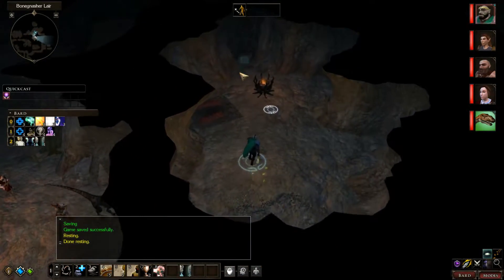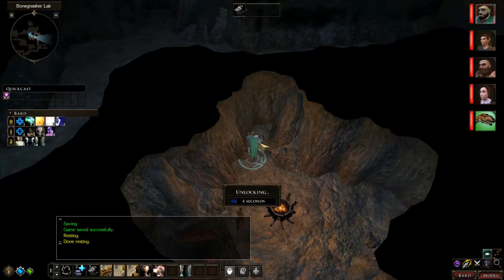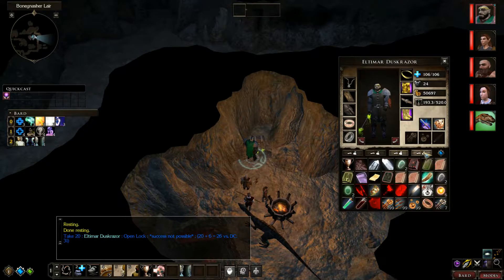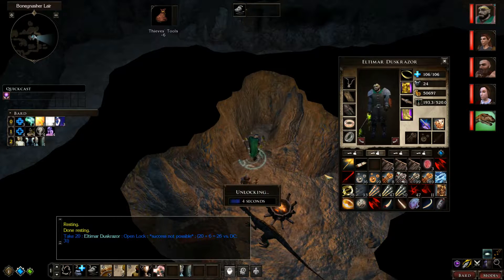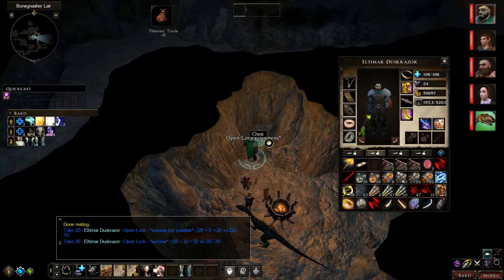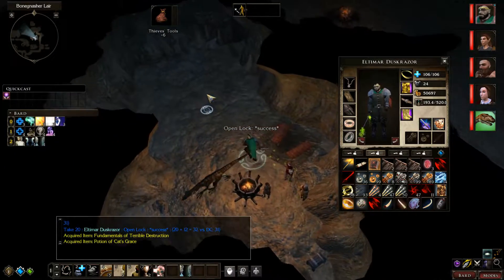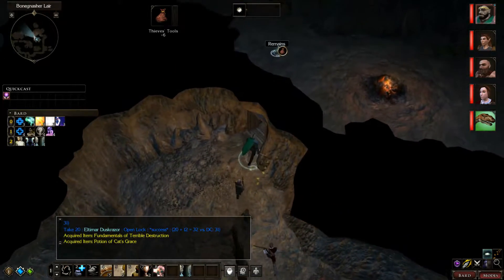Let's go in here. There is a chest, no enemies it looks like, hopefully, so we're not going to blow it up with lightning or fire — again, like the 900 other chests we've blown up with fire and lightning. DC 31, so we need a plus six thief tool for it. Luckily we have some of those lying around. We need a knock spell, so next level that Kara gets level three spells, we're going to pick up knock. We have a book called The Fundamentals of Terrible Destruction and a Potion of Cat's Grace. I'm not sure if that was worth the plus six toolbox, but you never know.